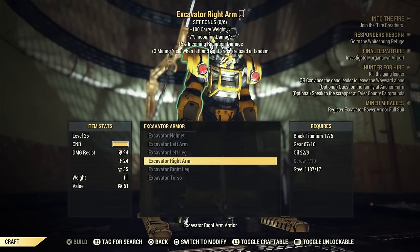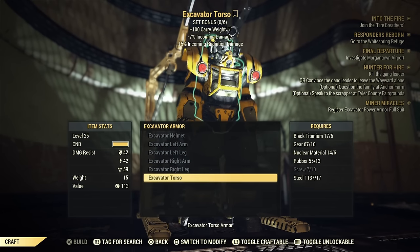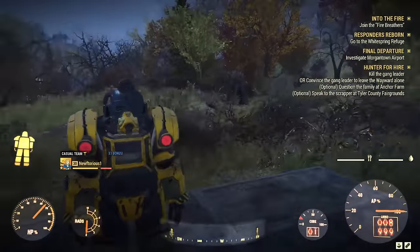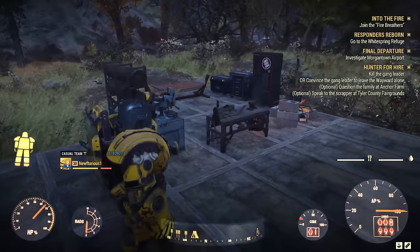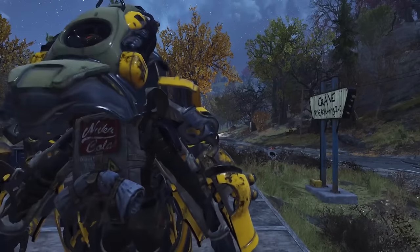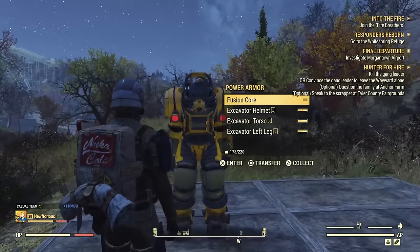The Excavator Power Armor does take a lot of resources that can be difficult to come by as an early game player. I personally like to get it early even if I'm not going to use it regularly — if I get overweight I can put on the power armor for that extra 100 carry weight and fast travel to a vendor. You can wait until later to make a higher level version, but if you want it at level 25, which is the earliest you can craft it, I recommend scrapping a lot of junk. The scrap from mole miners is especially valuable for making the Excavator Power Armor.